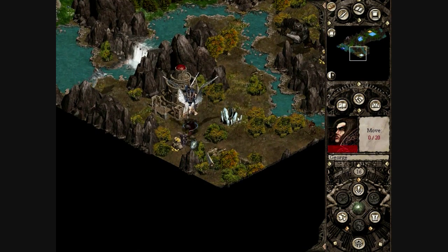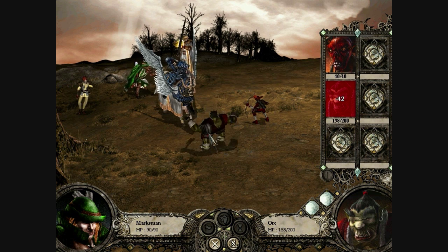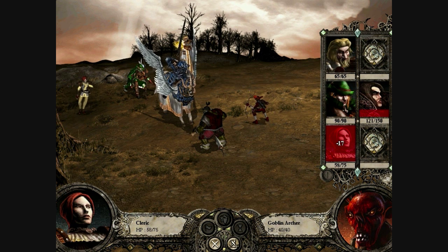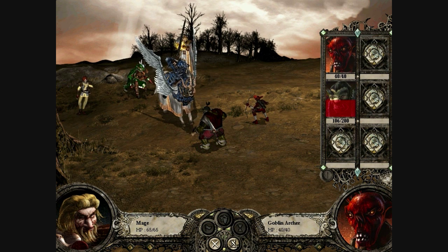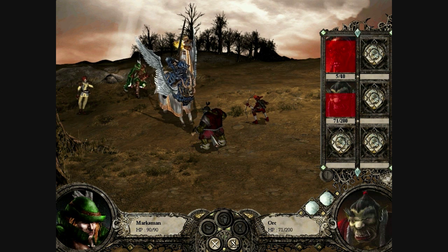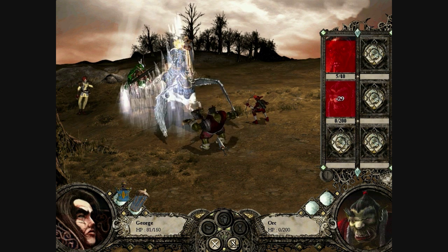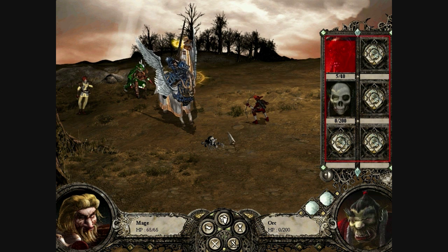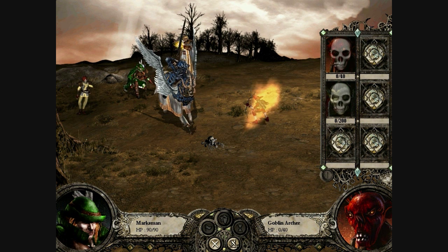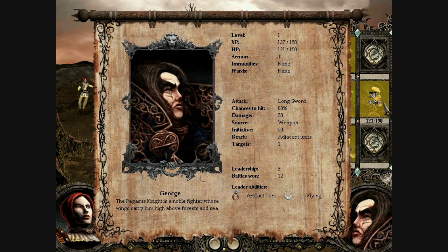Let's just kill the orc as quickly as possible - we don't like that 55 damage per turn. Now that the cleric heals everybody at once, you don't have to worry about killing the archer quickly to heal your main tank anymore - you can heal both at the same time, which is nice. We'll defend this turn to get a little more healing, and another 24 experience. He should be leveling up fairly soon.